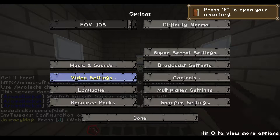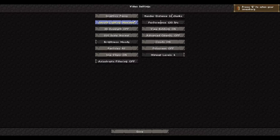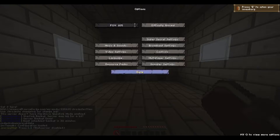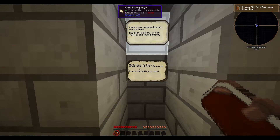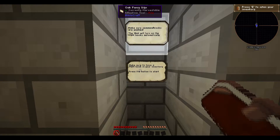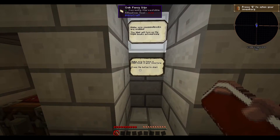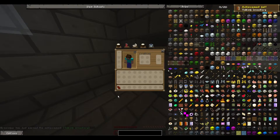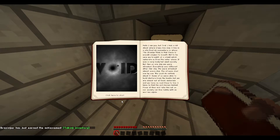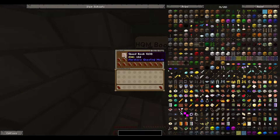Now one thing I should really do first is the UI — let's put it to normal. Make sure command blocks are enabled, I think they are. The map will turn on HQM books automatically. Make sure to have an HQM book in your inventory and press the button to start. I think I have one — quest book, yeah I have. Let's take two additional ones and put them in a chest.